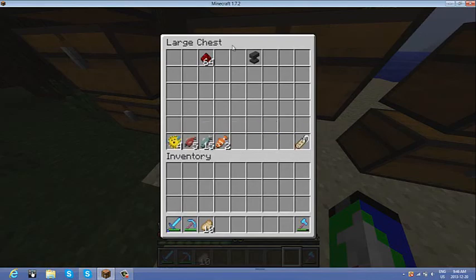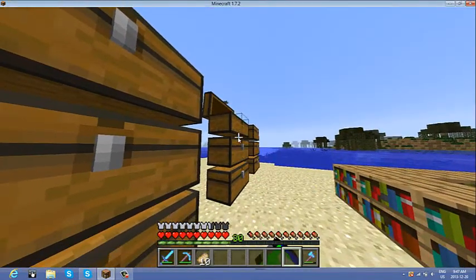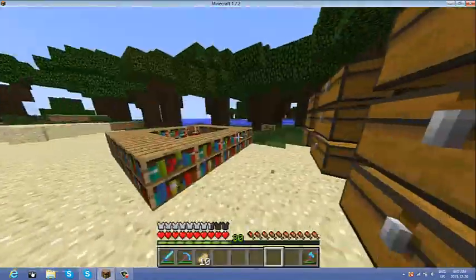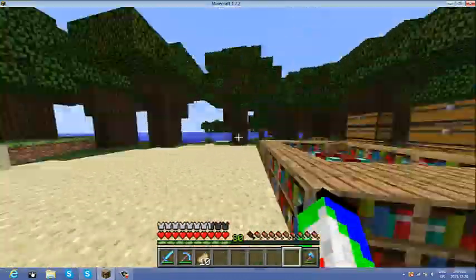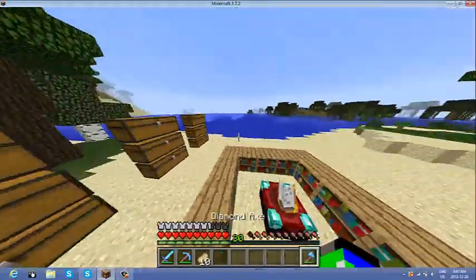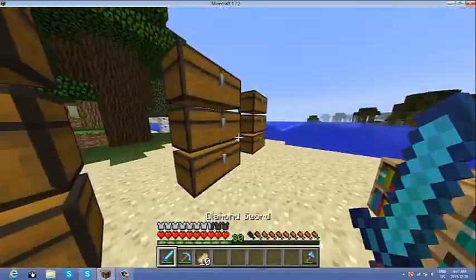He likes to fish a lot, so we got some nice fish, a name tag, an anvil, and some redstone. We have a nice amount of iron. We have some extra chests for when we move - the problem is when we make our house we're going to have to move all these bookshelves, which is going to be a huge problem because we don't have enough books. We're going to need a silk touch pickaxe.